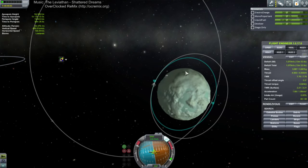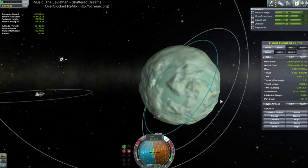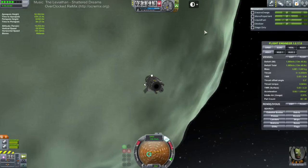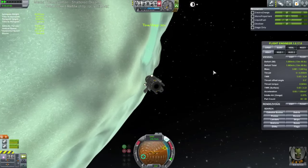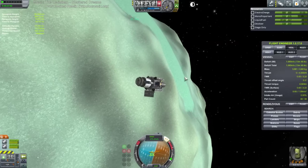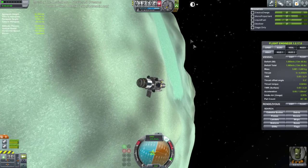Right now we're bringing Bob Kerman back down to fulfill a contract for planting a flag on Minmus, which he has done so well on many occasions — most of these flags have been planted by Bob. How long has Bob been around Minmus? Tough to say, because I keep switching between vessels I can't use that timer. He's been around almost as long as Cochrane Station has been up. He hasn't generated much science in Cochrane Station though.